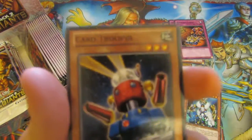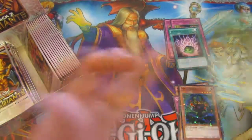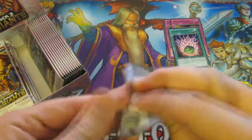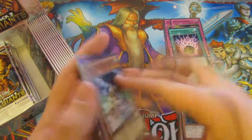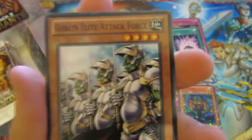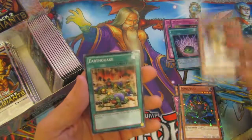Moslem of the Damned, Card Trooper, Shard of Greed, and then we have a Maha Vailo. We've got a Kampstrad, Without Force, Roseate Manticore, and Earthquake as our Roseate.